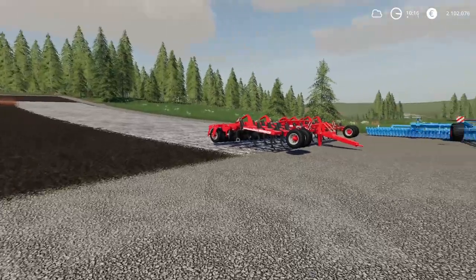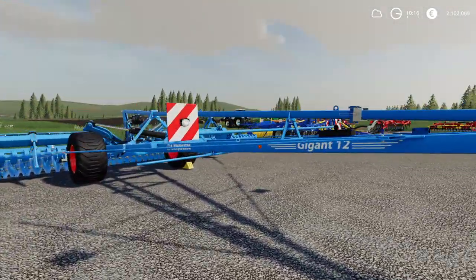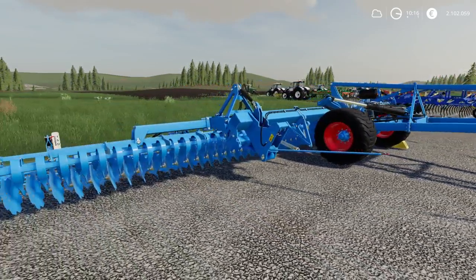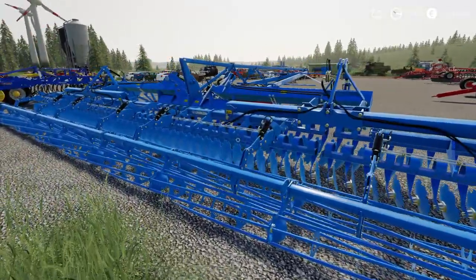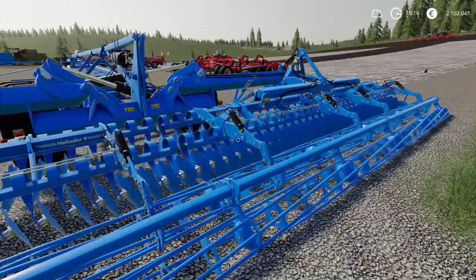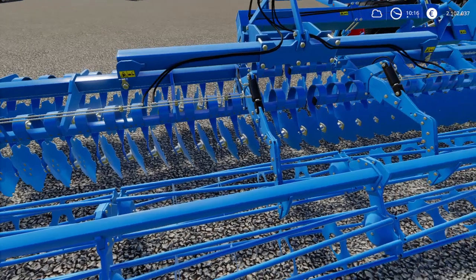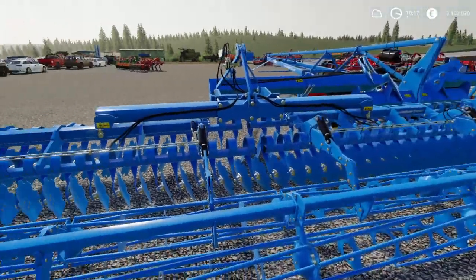Moving to the ones with a slightly poorer price-performance ratio: the Lemken Giant 12. The name really nails it — it's a giant disc harrow with sixteen meters working width for one hundred twenty-one thousand euros. Unfolded it's amazing how large it is; in the catalog you can only see it folded. A disc harrow is always a little more expensive than a cultivator because of all the components required. With this one you pay roughly seven thousand five hundred sixty-two euros per meter.